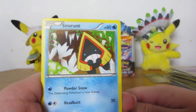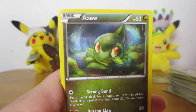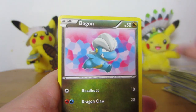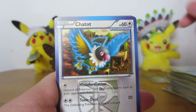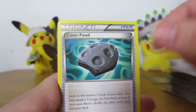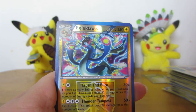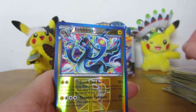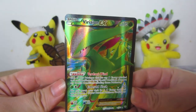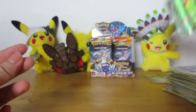Genesect and Virizion are hyped up, so I guess I'd want to get those in case they are good and they're hard to trade for. Snorunt. Axew. Machop. Bagon. Squirtle. Charrat. Cover Fossil. Energy Retrieval. Reverse Electros. Speaking of the Devil — Full Art Virizion EX! Yeah, you can't argue with that at all. I will take it!